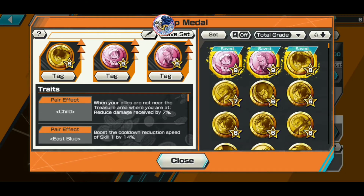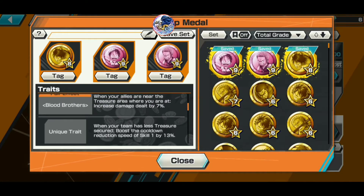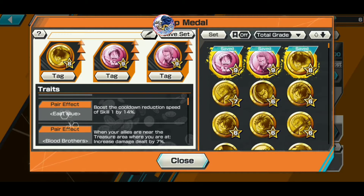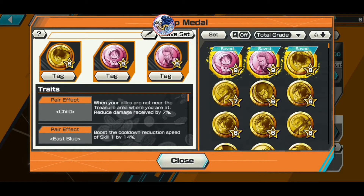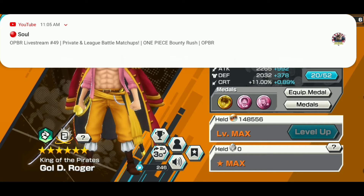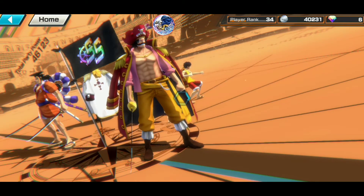Now let's look at this guy's medals. As you can see, this is not the best medal setup, but it has been very effective. I have a Zaro and Luffy Kid medal and also a Paramore Luffy medal. This activates East Blue Bloodbreaker's unique traits, giving me a skill one cooldown reduction of 13%. When my enemy has LED to secure, I take 7% less damage. I'm also running an East Blue boost to reduce skill one cooldown speed by 14%, plus damage reduction when allies are not at the treasure area. I'm running HP, attack, some defense, and crit.